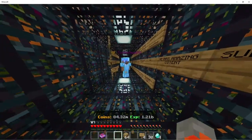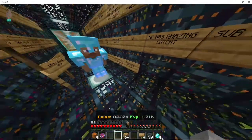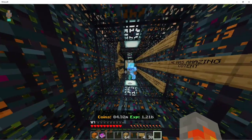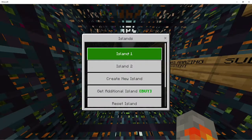That's basically how to trade on Skyblock Legacy. Now I can just pick it up and maybe pay him with 4 diamonds. Now we've traded and he can go back to his island by doing this, then island 1.